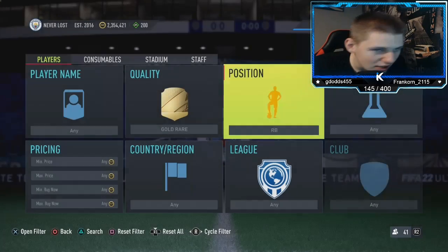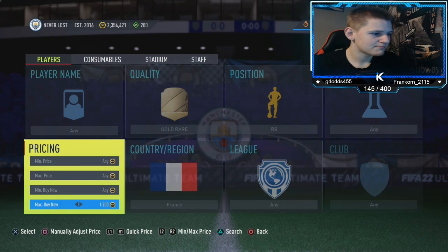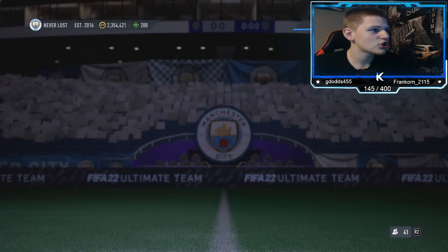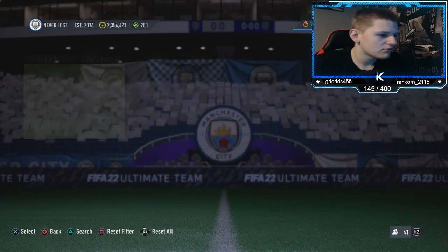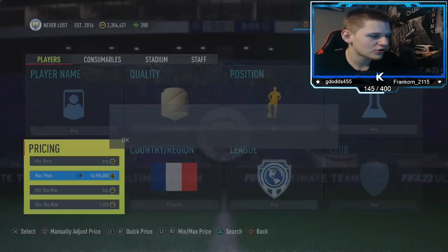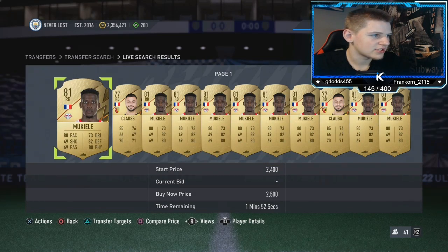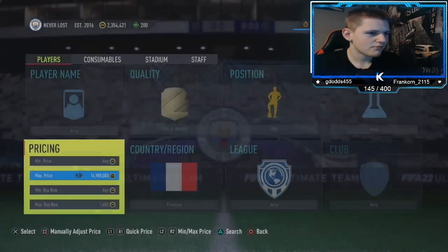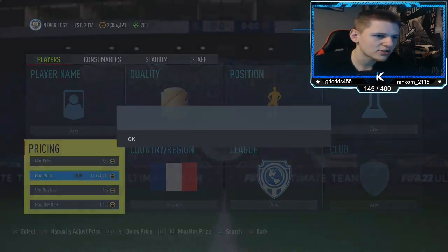Let's get into the final method. It's gold rare, it is right back. Nation, you want to get down to France. Then league, you want to leave it any. You want to set the buy now, which I think was 1.9K — and yes, it still is, which is good. You're going to lose around about 95 coins, which is obviously hardly anything. So probably go down about 300 coins and then pick up anything that pops up. You've got two players that pop up: Mokielli and the Klaus. I think they're the only two, and they both go for exactly the same price, which is always good in a method like this.